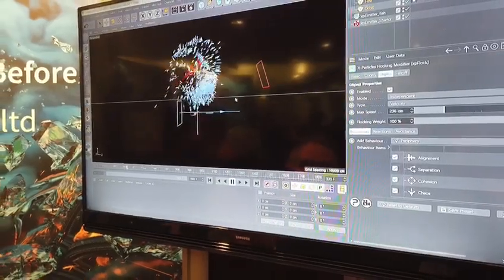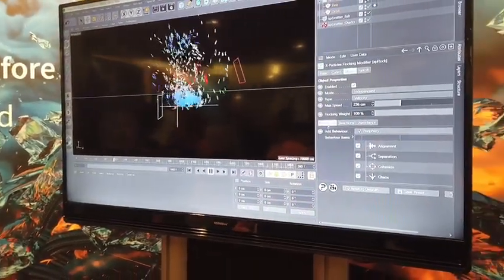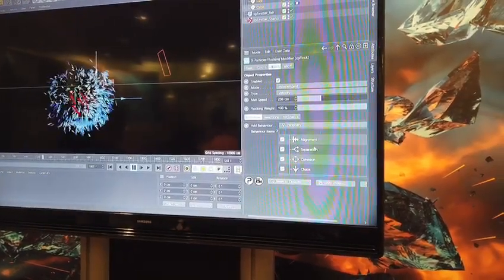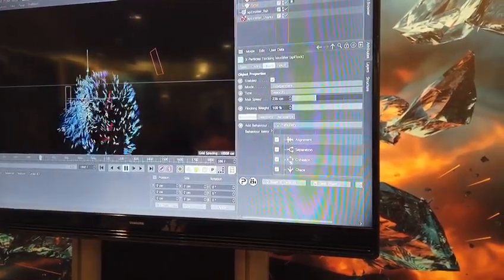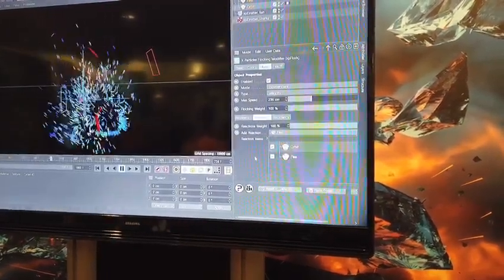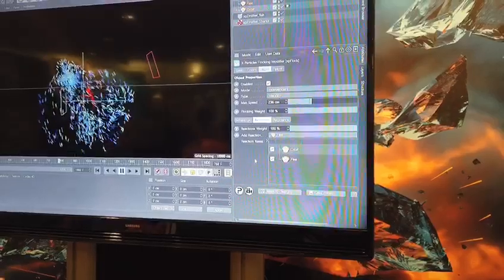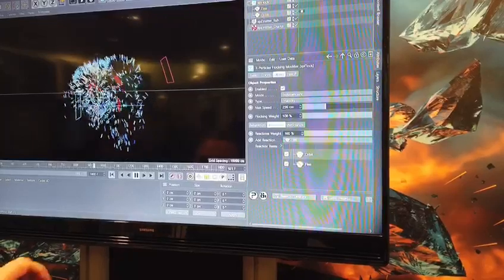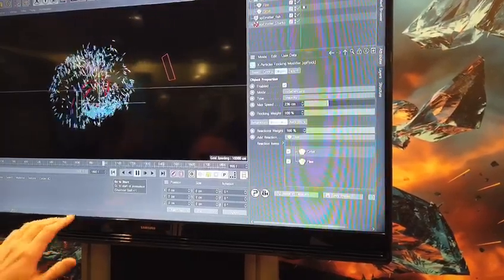This is all done with this amazing new system that allows us to take various different behaviours like alignment, separation, cohesion, layer them up in our behaviours panel and then have those particles react to other reactions such as orbiting objects, fleeing from objects or even particles from different emitters. And what it gives us is this fantastically complex flocking system.